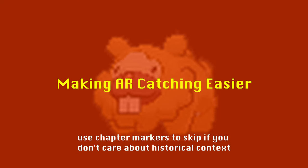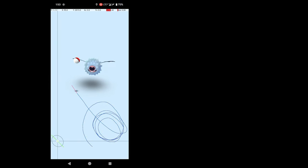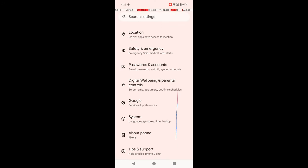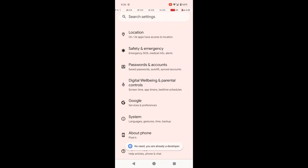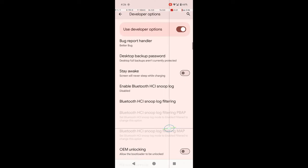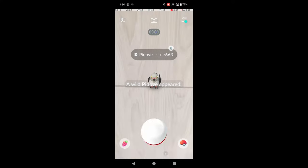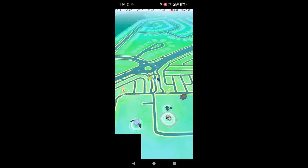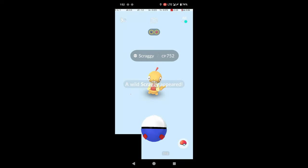Can the phone gyroscope be disabled to make AR catching easier? Technically yes, at least on Android, though I think this strays a little too close to cheating for me to be personally comfortable with, and catching is still more difficult than in non-AR. To do this on Android, first enable Android developer options by tapping the build number option in About Phone until they are enabled. Then, in developer options, enable the Sensors Off quick tile. Then, enter an AR encounter and center the Pokémon in the ideal catch location — for example, in the middle of the screen. Once it's correctly positioned, enable Sensors Off, and all Pokémon in AR will be locked in place. I find accurate throws are still significantly harder with a locked AR Pokémon than with a non-AR Pokémon, but your mileage may vary.